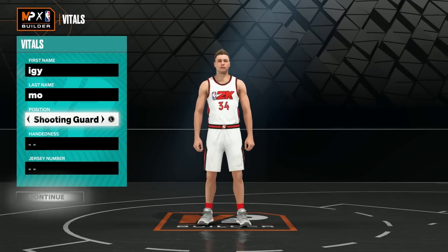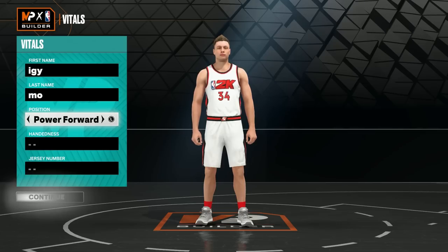For the position, you're going to want to go with power forward. It gets the best badges, the best physicals, the best attributes — all of that. Power forward, in my opinion, might actually be the best position to be this year. Even if you want to make, like, a dribbler, you can make a tall power forward and you get amazing stats, amazing badges, all of that.